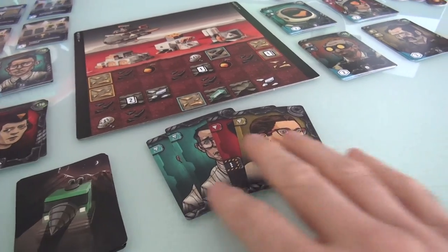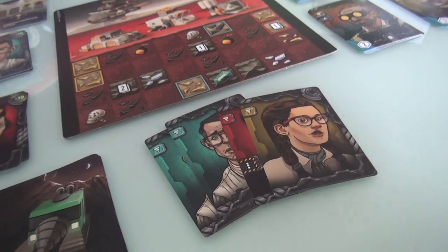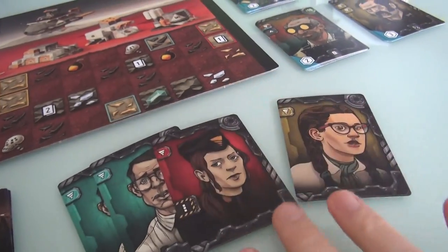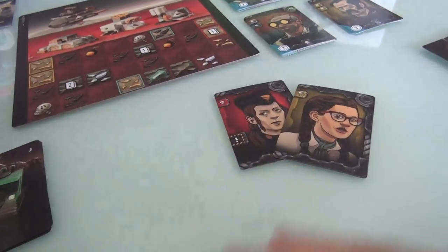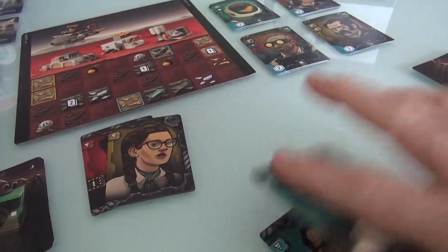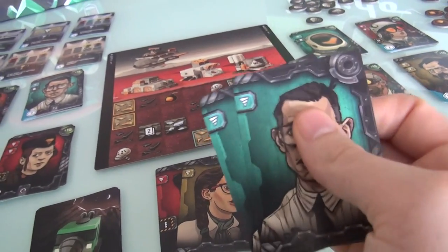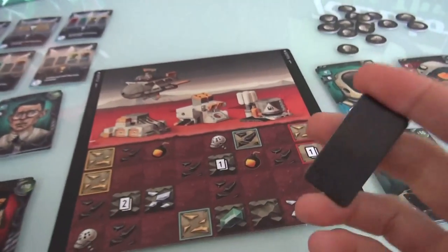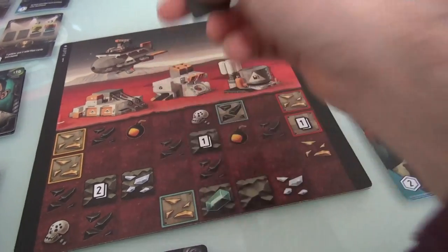When you do a drilling action, you can play as many drill cards of the same color as you want. I could do a double drill action with my two blues, or a single drill with the red or yellow. I'm going to do a double drill action — playing all my blues — which lets me drill a 1x2 tunnel. The main rule is that any tunnel you create has to lead back to the surface, so I can't just start drilling anywhere.